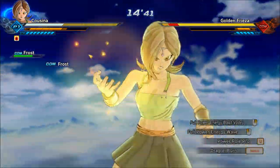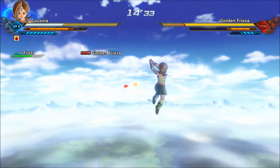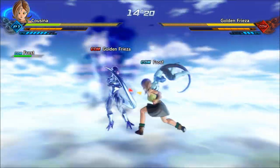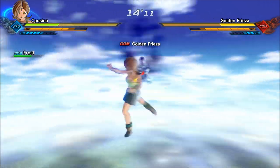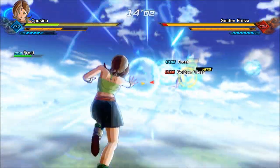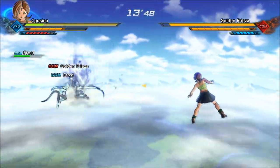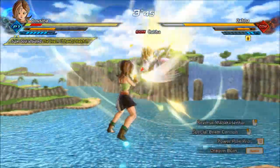These two ultimates you actually start the game with, but they're really good. The first is Full Power Energy Wave — not only will it combo, but it can combo off of other things as well, like anything you could land a Super Destructo Disc off of when it comes to a knockback. The other one you also start the game with is Full Power Energy Blast Volley. After any knockback, it'll do a lot of damage and the shots will home in on the target.